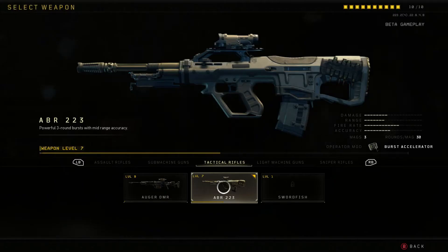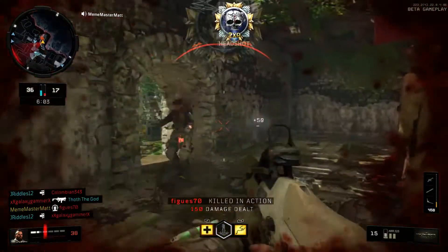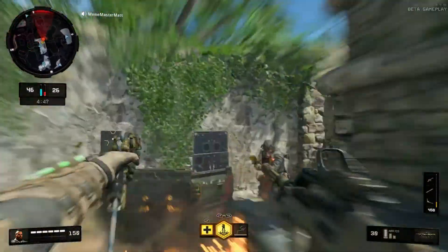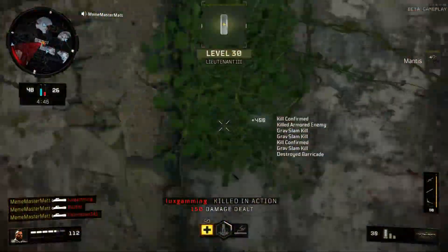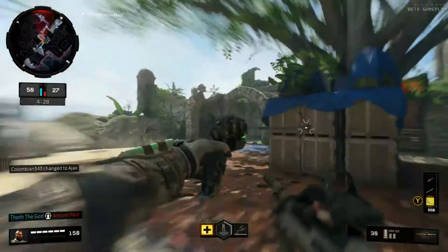Next up is the ABR 223. This gun also takes me on a trip down memory lane with the AUG from MW2, except this time it is a burst fire gun. I found it extremely satisfying to use the ABR. This gun can kill with two trigger pulls, but you have to be able to land your shots.